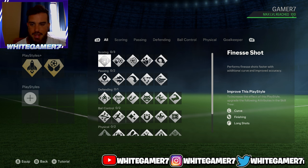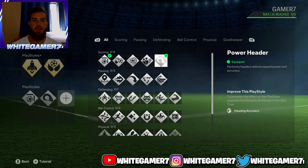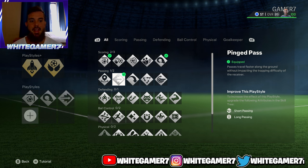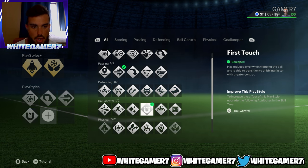For the regular play styles, the first one we went with is the Finesse Shot — this one's still good even in the regular version. The second one is the Power Header, which gives more heading accuracy and power when you're going for headers to score. From the passing, we went with the Ping Pass. This one's really good — ever since the patch a lot of people have been using the regular and plus versions. When you do the RB/A or R1/X passes they come out much quicker and the ball travels much faster.